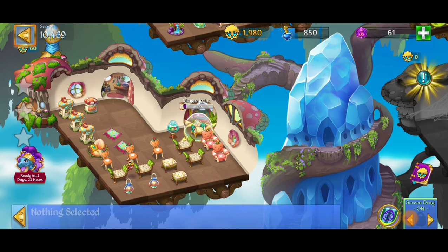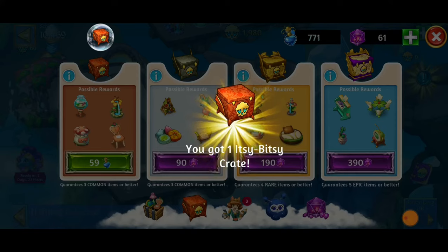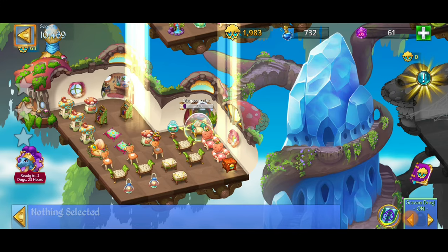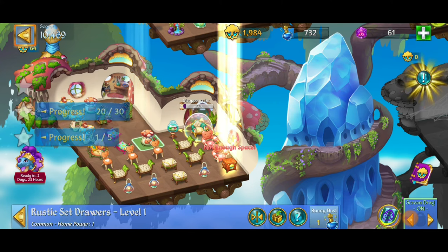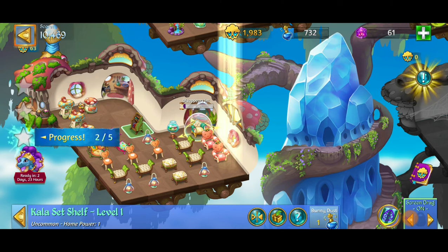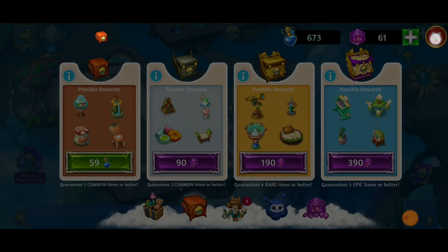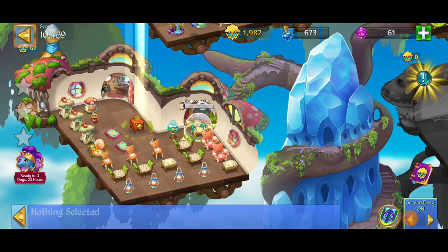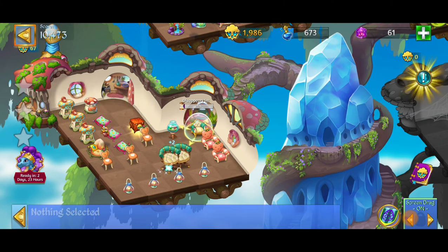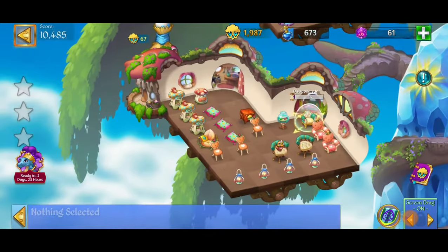Putting that in storage. Getting two more crates — just two more. Did not get the items I was looking for. Putting those away. One more crate — I know we can do this. Opening that up. Not exactly what I was going for, but doing a three merge to get a five merge. That helps clean up a little bit, giving us two more higher level chairs.